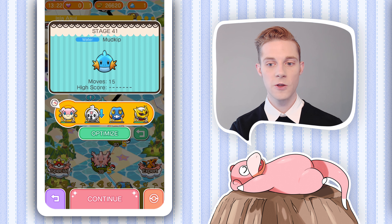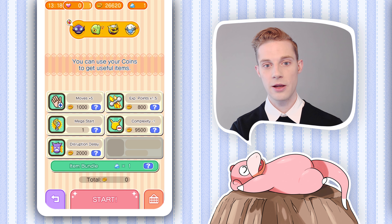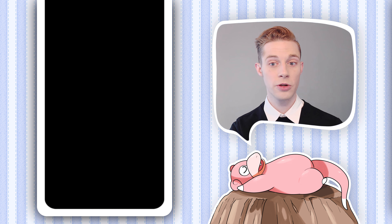Tapping on Optimize for the best results, we get Trico and Mareep. I want Sableye as a Mega Evolution Pokemon, and with that said, we're going to beat Mudkip in 15 moves or less.